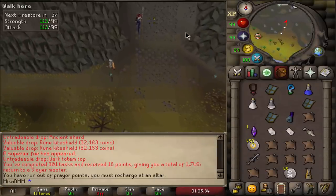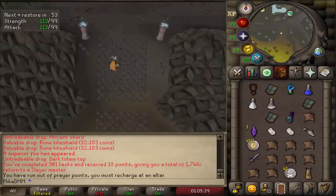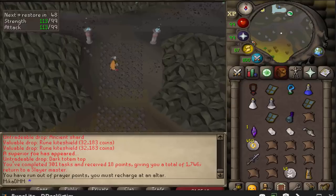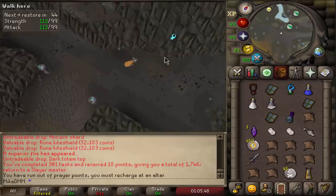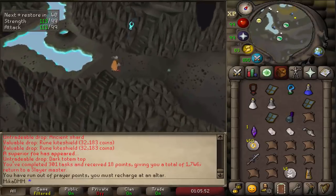I'm going for the mediums because I'm currently working on 99 Runecrafting. If you have mediums completed, you get twice the essence blocks — or sometimes there's a chance of getting two essence blocks. So it is definitely worth it for me to do the mediums before I continue training Runecrafting. Just a little bit of explanation there.